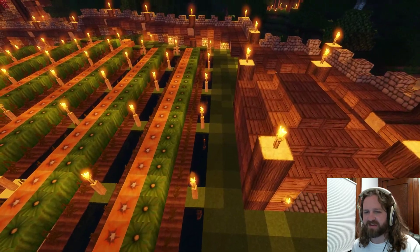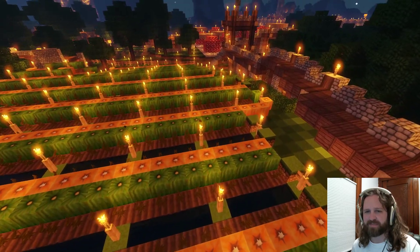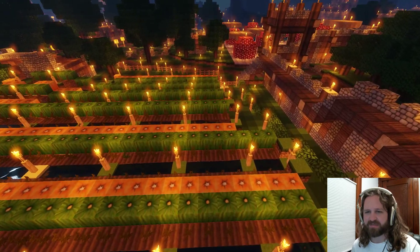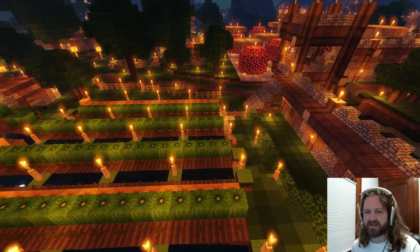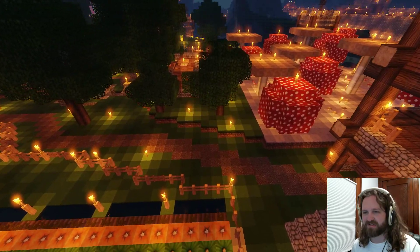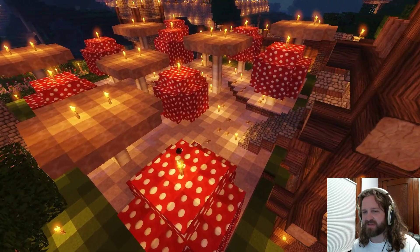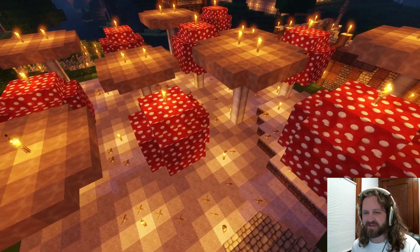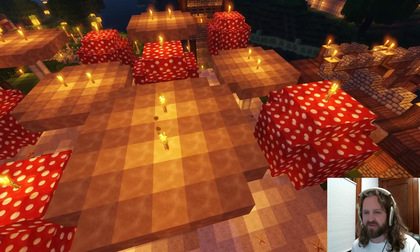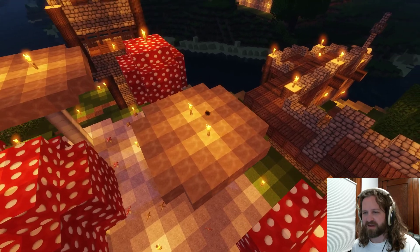There used to actually be a cow farm back here, and this house we just flew over was the barn for that — a small barn. Then you get your mushroom farms. I got some of the mycelium and moved it over here and let it expand out. And then you get to the end of the wall. There are two gates on this wall — we'll fly back and see them.